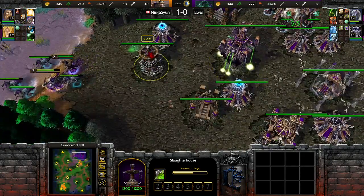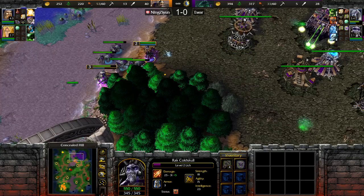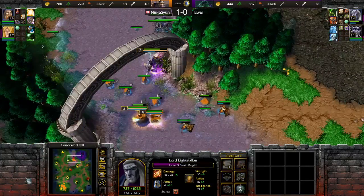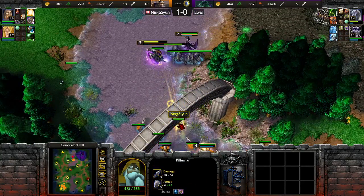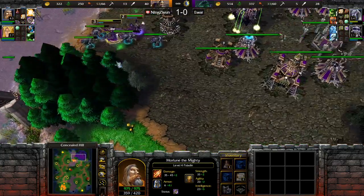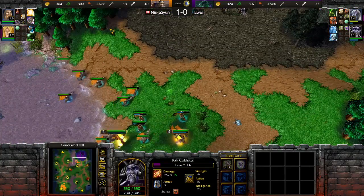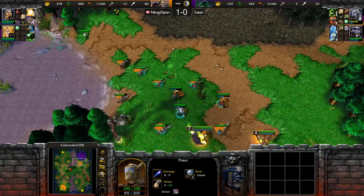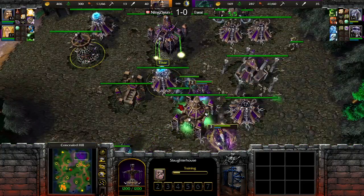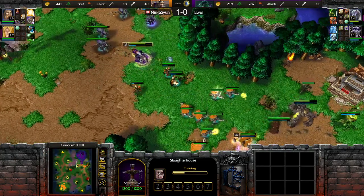Our undead player is quite a bit behind in supply right now, but he has reached tier 3. He does have his orb and still has 6 charges of his rod. He might be able to get a rifle here — nice heal by Ningxian though. Our undead player just needs to play a little passive and then maybe try to creepjack, once he gets some Abominations out and ideally some statues for mana primarily.